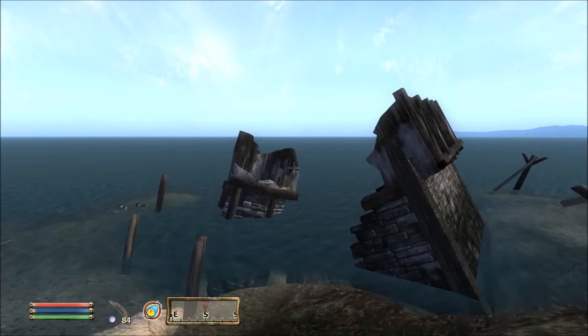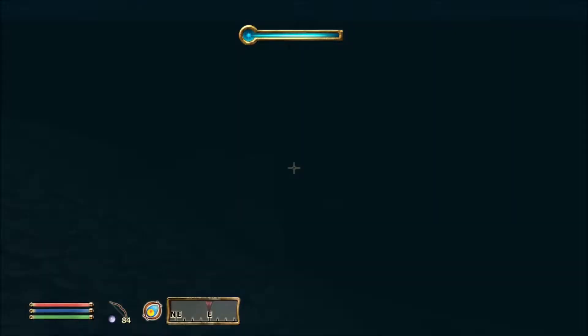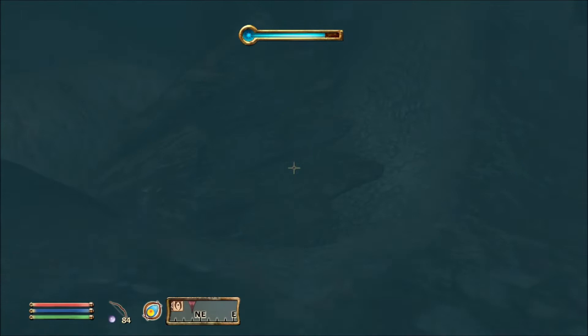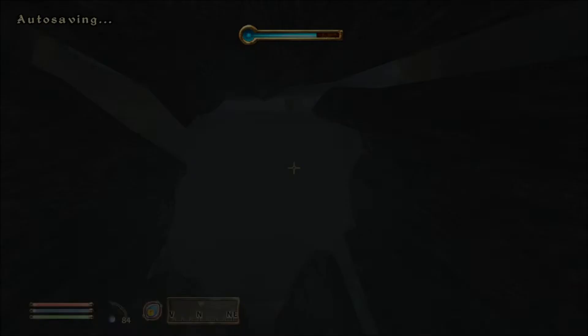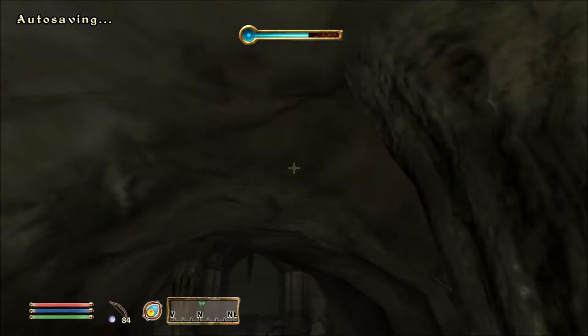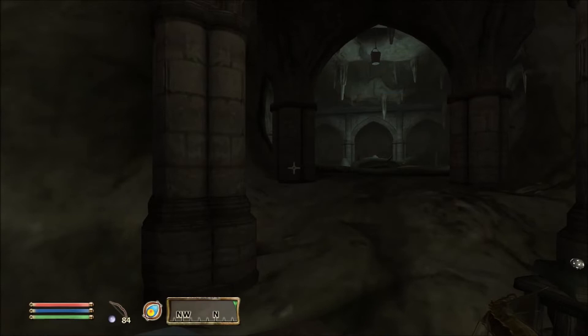We were over by Deep Scorn Hollow when we were here for the Dark Brotherhood. I've arrived at Deep Scorn Hollow - I should make my way inside this hidden lair. I do believe it goes underwater - that's where we need to go for this one. There we go. I do have the key, thank goodness because that would have sucked if I didn't. I've discovered a long-forgotten journal within Deep Scorn Lair - I should read it to learn more about this location.